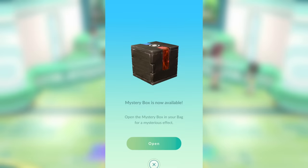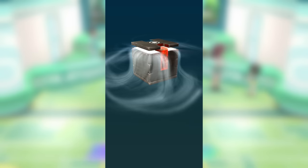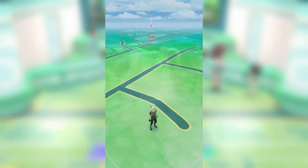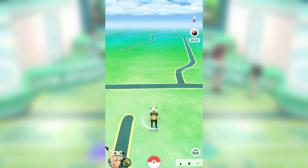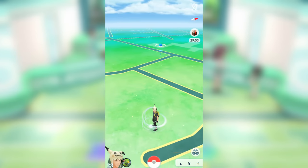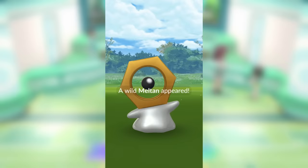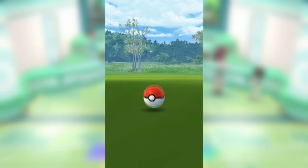You'll get some candy, and you'll get a very special item called the Mystery Box — and this is how you get Meltan. Once you open that Mystery Box, you'll have a special lure going around your character which will attract Meltan to you and only you for the next 30 minutes. I'd recommend catching all the Meltan that you see, because those Meltan candies are going to be very important later on. I caught 7 Meltan literally just sitting in my room, but if you go outside and walk around, you could capture a few more.